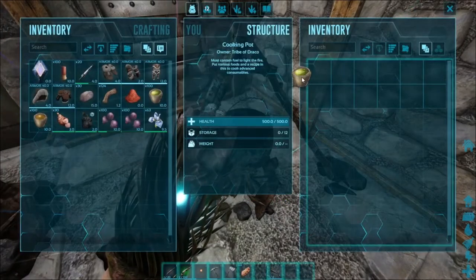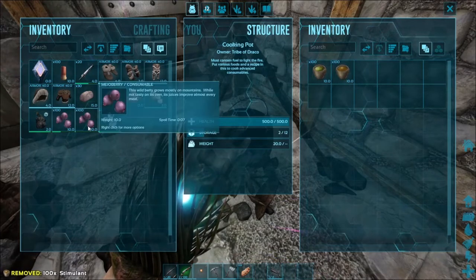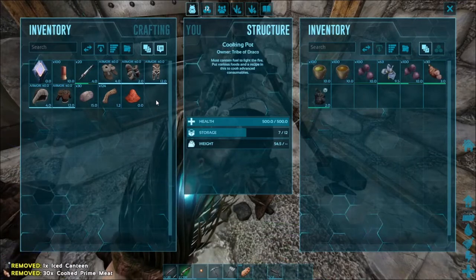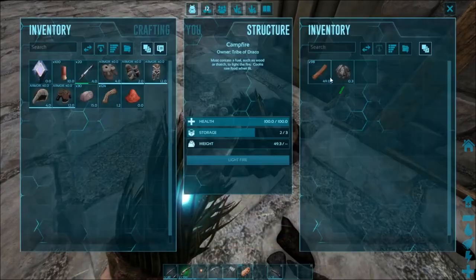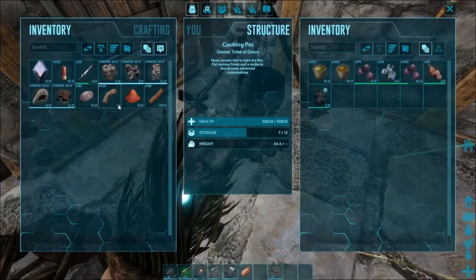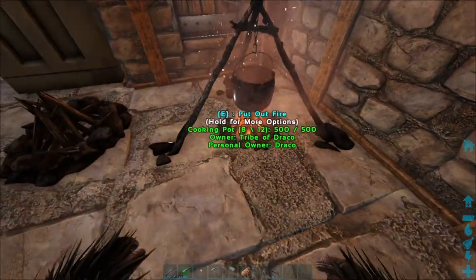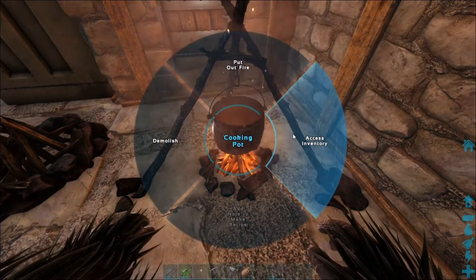Now narcotics are easy to make. If you want to know how to make them, I can show you those. Now I need that, that, that, and that. Wood - just what I needed. So if I am not mistaken, cook all that and it should make the Mind Wipe thing.